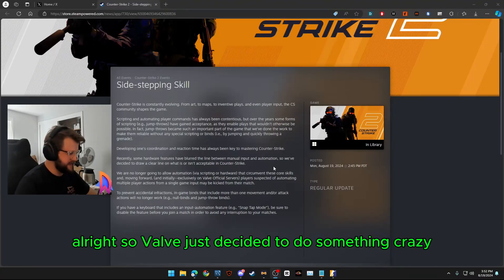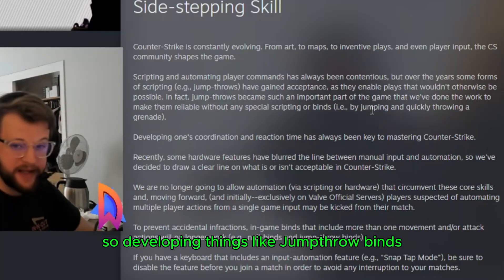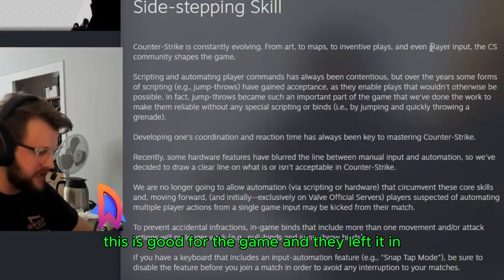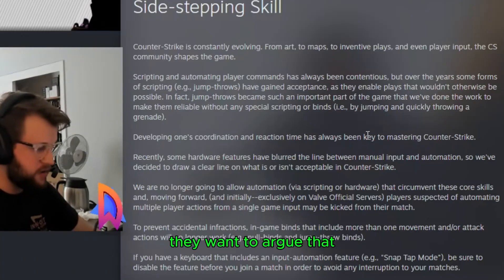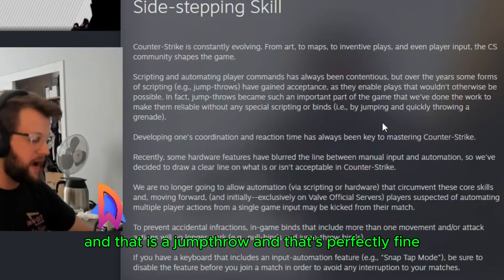Valve just decided to do something crazy. They say that scripting and automation has been a very important part of their game, so developing things like jump throws was a hugely controversial topic. Eventually they were like, you know what, this is good for the game, and they left it in. Meanwhile, with Counter-Strike 2, they want to argue that no longer do you need a jump throw bind — you can simply jump, and on a timing, release a smoke, and that is a jump throw, and that's perfectly fine.